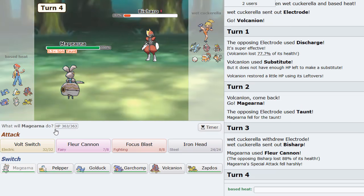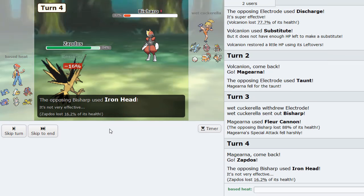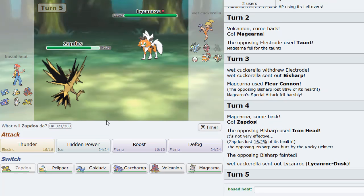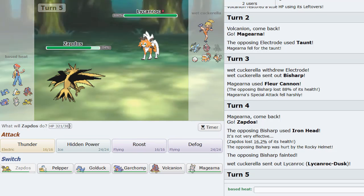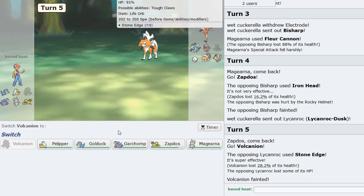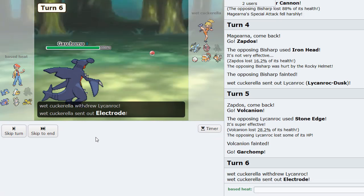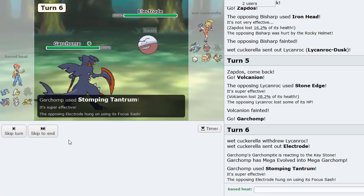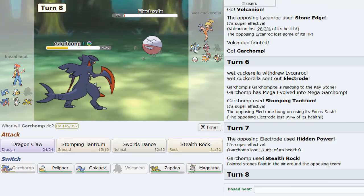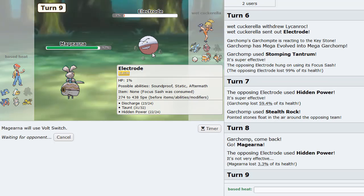Bisharp comes in on the Fleur Cannon — that does some good damage. I can go Zapdos on the Iron Head. Rocky Helmet will take him out. Volcanion wasn't really a win condition in this game anyway because everything on his team is kind of fast. I don't know if I sack Zapdos or let him get up the Swords Dance. But I think I just sack Volcanion. He's Life Orb, so these things don't run Ice Fang. I can go Garchomp, Mega Evolve, and Stomping Tantrum. He goes Electrode with Sash. I get up Rocks. He has HP Ice as well but that's fine — Rocks will chip down his team.